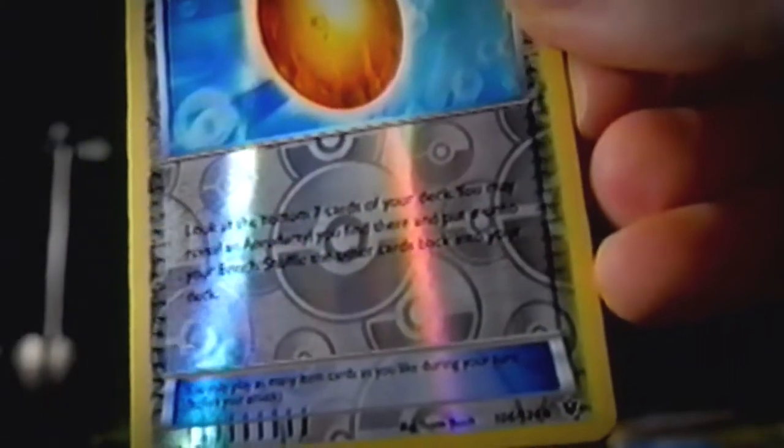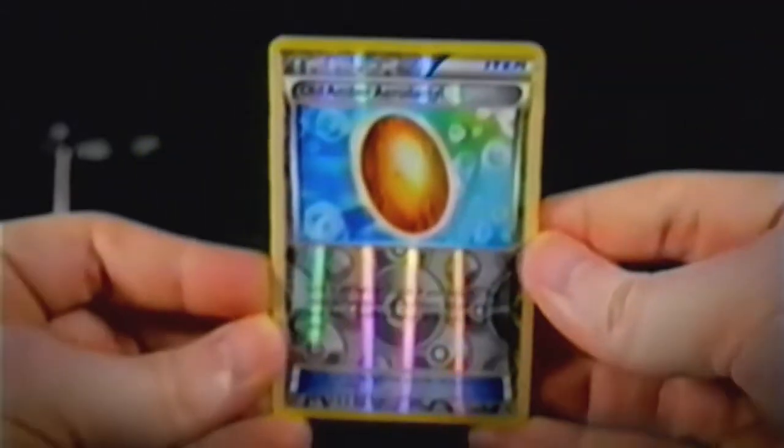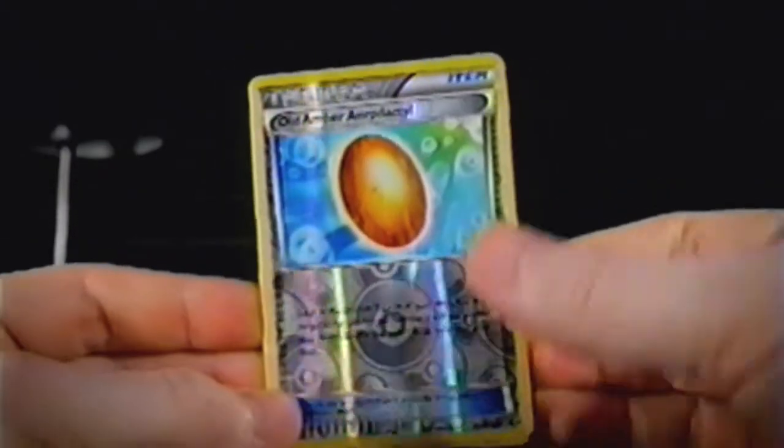We have a Reverse Uncommon, which is Old Amber Aerodactyl. It is number 106 out of 124. I don't think I have a single one of these. This is my first pack of Fates Collide, so this may be a new thing — but I've never seen this before. That's quite the interesting trainer card.